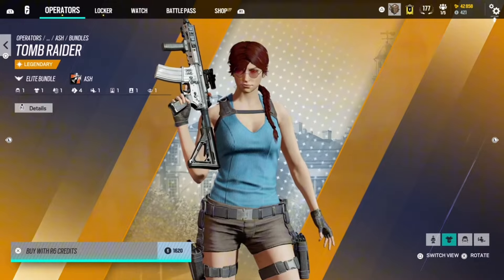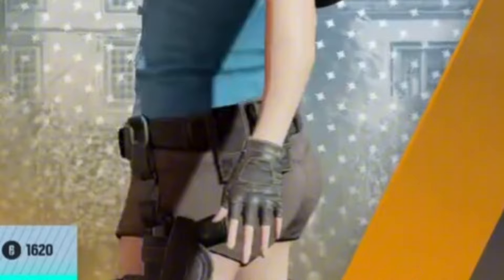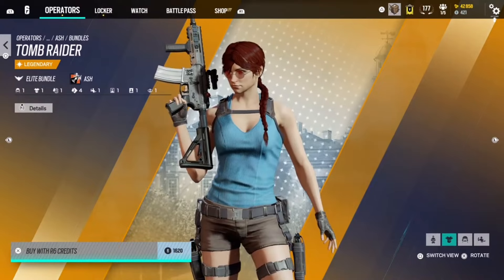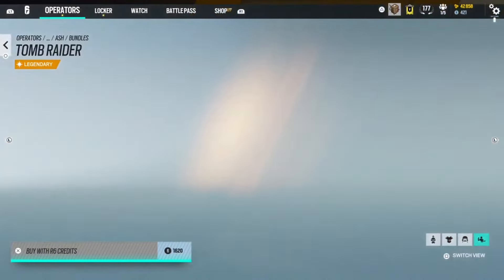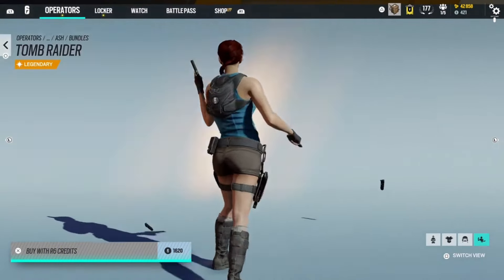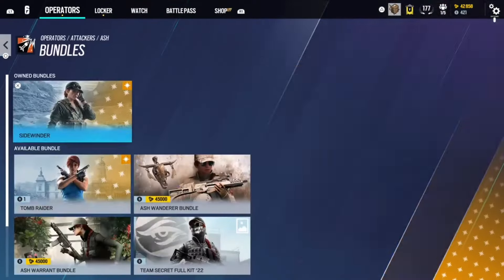Next we have the Ash Tomb Raider skin. This one's pretty cool and pretty solid. If you're a sweat at Ash and you have the skin, if someone on your team has it, you're going to get carried hardcore. The elite animation is just all right. Plat.